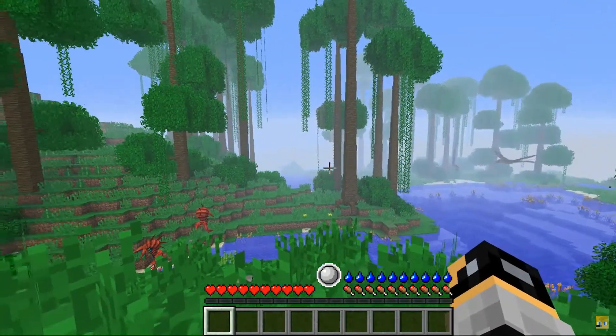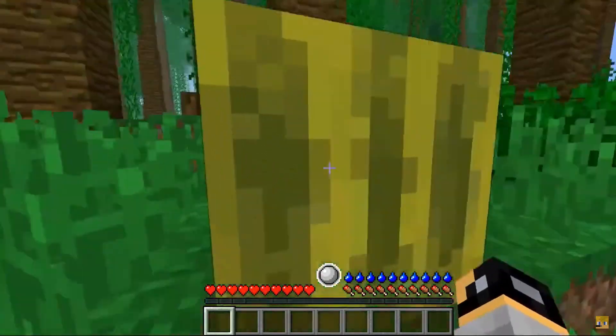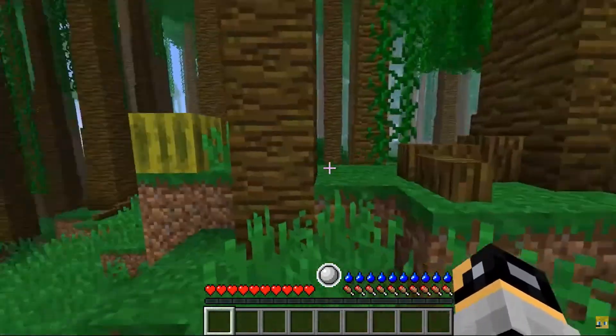So we have a thirst bar. I think that's a temperature orb in the middle of our health bar and our food bar. Let's collect wood — I'm gonna see if I can do it the normal way of how I know.